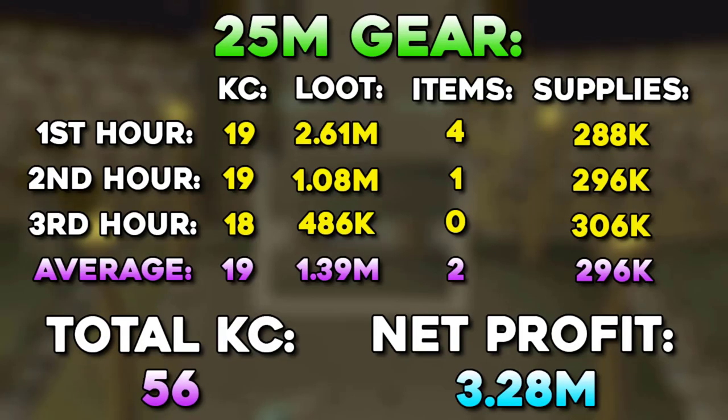Let's very quickly compare the 25 million gear setup to the 100k gear setup. We ended up getting 3 extra kill count every single hour, which obviously helped in getting a higher chance of obtaining uniques. On our very first hour we got extremely lucky. It cost us about 50-60k more to use the Trident of the Swamp compared to a regular Trident, but we did get 3 KC extra every single hour. We ended up getting 5 uniques in total, and the net profit from the 56 kill count was 3.2 million — meaning we actually made more than a million an hour.